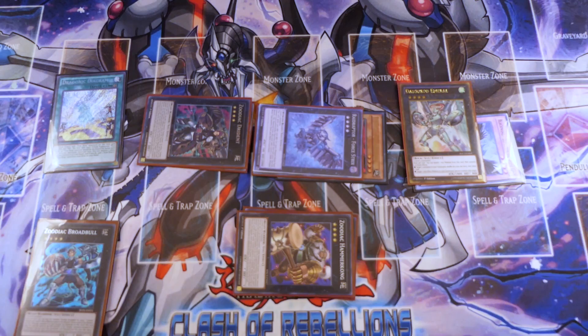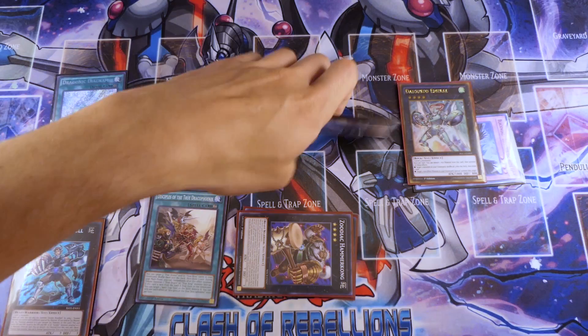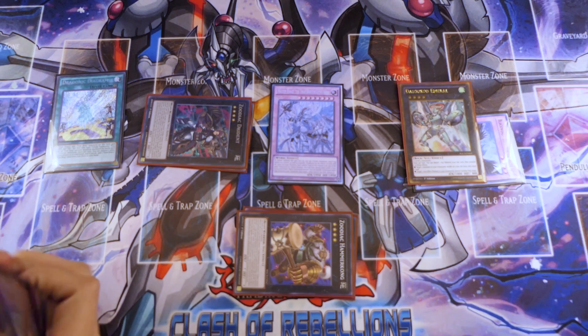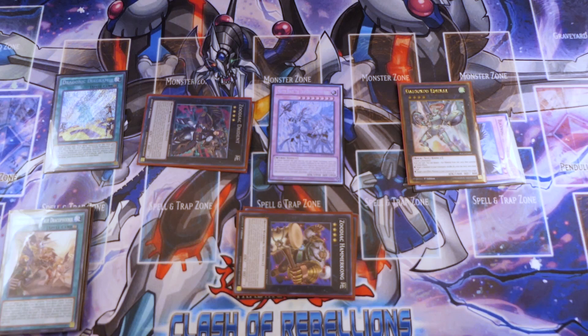This is when you're going to activate the True Draco card that gives you an extra normal summon, whichever one you decided to search. You're going to activate it and use its effect to give you an additional normal tribute summon this turn, tributing your Raid Raptor Force Tricks because it's no longer needed and the continuous face-up spell card, and you're going to summon a Masterpiece. So now you have a Masterpiece that is immune to monsters and spells, two continuous spells in the graveyard, a Zodiac Dryden that is protected by Hammer Kong next turn, and three other cards in your hand. The Hammer Kong doesn't have to detach because it's negated, and if you use Daigusto Emerald next turn, you're going to recycle your materials and get an additional draw.